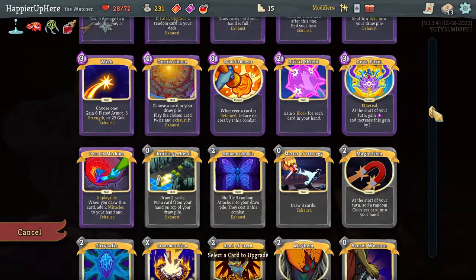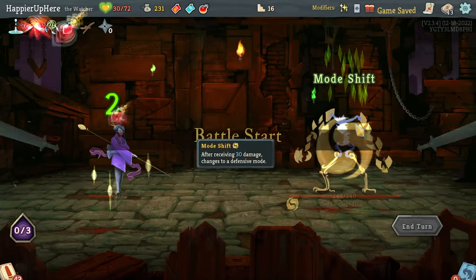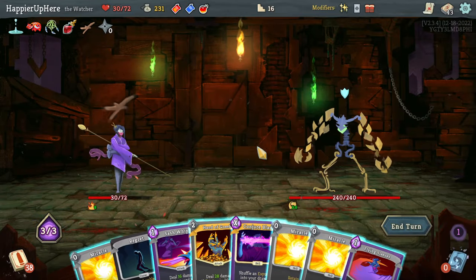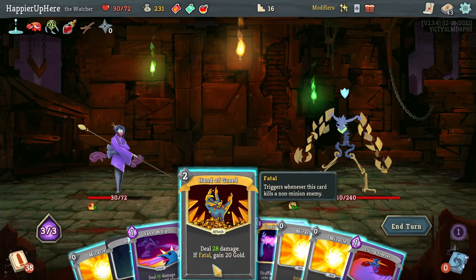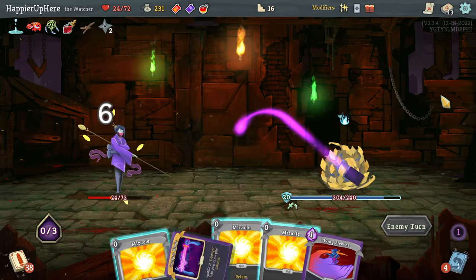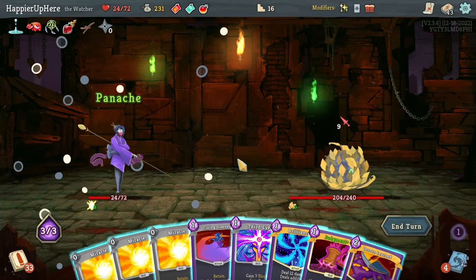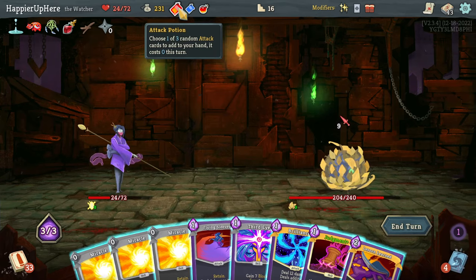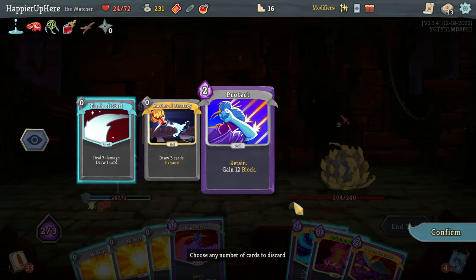Not being attacked here. There's Panache, Insight, Secret Technique - should I do Apotheosis? Let's grab a Secret Weapon which gives me Hand of Greed - at least I got 20 gold out of that. Empty Body, Third Eye - let's take the Third Eye for a solid defensive card. I don't think I need to rest anymore. Let's first use Omniscience because that's one of the upgrades I'd like to have before I draw the Apotheosis. Let me try to transform here by doing Hand of Greed and Sash Whip.